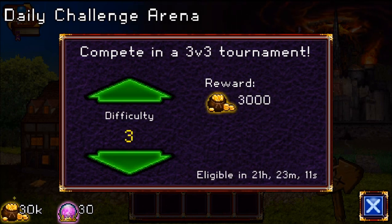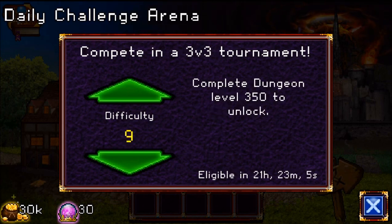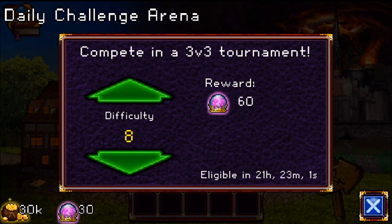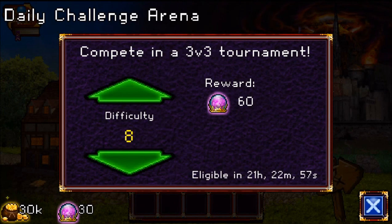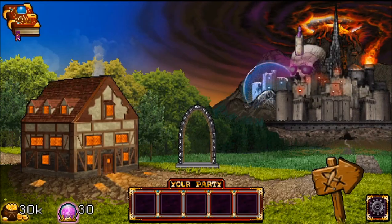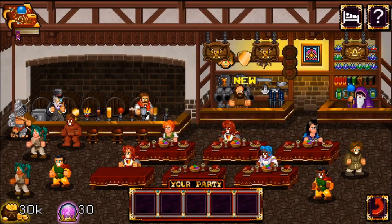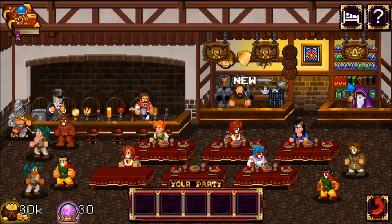There's also a daily challenge arena where you do a three-on-three tournament. The higher you get, the better reward you can unlock. That's how I got those 60 — I don't remember what they're called, but I know they're the most important currency in the game.